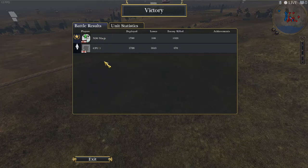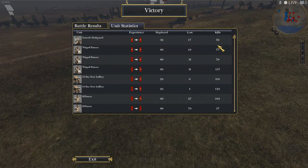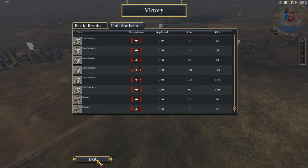The CPU deployed fewer units but still lost more — I deployed more but lost way less. They took a lot of friendly fire casualties, or more likely casualties from the spikes from the horse charges. The winged hussars got so many kills. I enjoyed this battle — thanks for watching and see you next time!